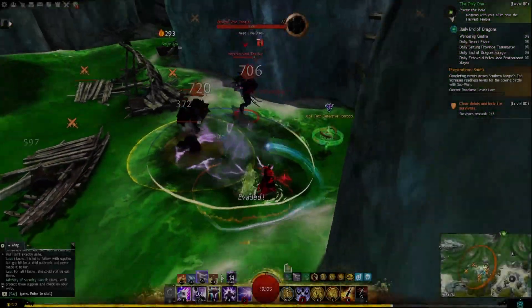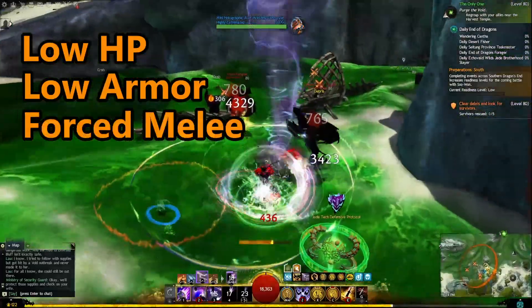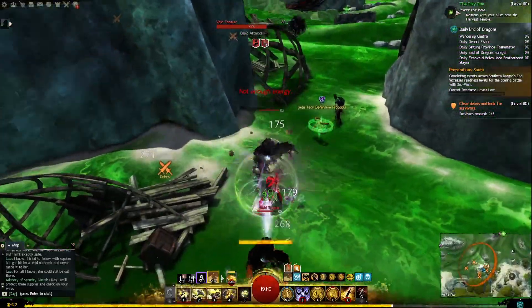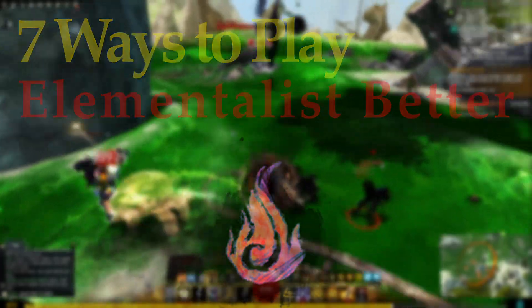Elementalist is a tough profession to play. Low HP pool, low armor, and for some reason they keep pushing us into melee. This video is for you then. Here are 7 ways to play the Elementalist better. Let's get into it.